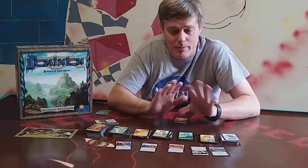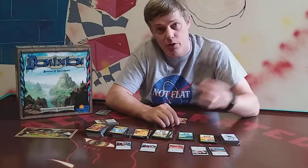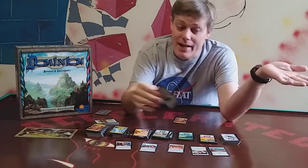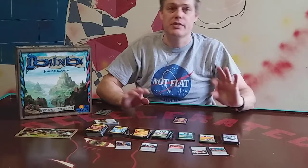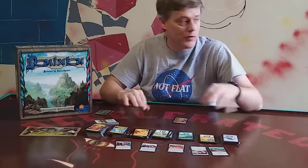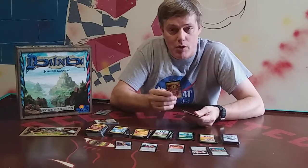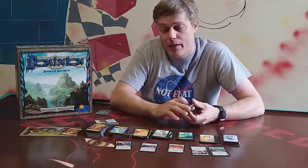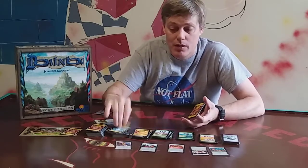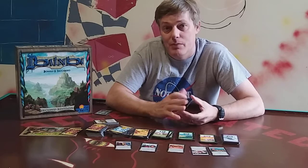Everybody's going to tell you it's a different time to switch, so I'm not going to get into the strategy of that. There's also a witch card that allows you to throw curses — curses go into other people's hands and give them negative points. Not to mention it also takes a space in their hand. There are also cards that allow you to trash cards — throwing them completely out. The money lender lets you trash a copper and gives you three points of buying power. The silver costs three, so you could trash a copper and gain a silver, or use those three points for something else.